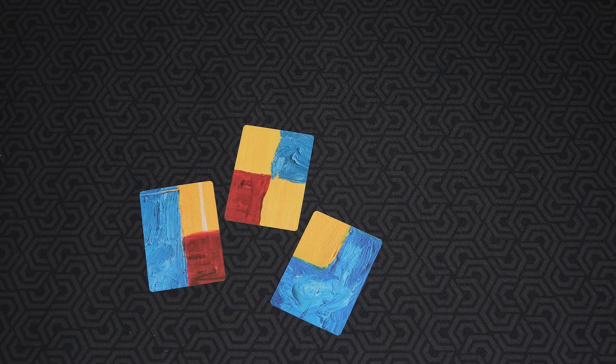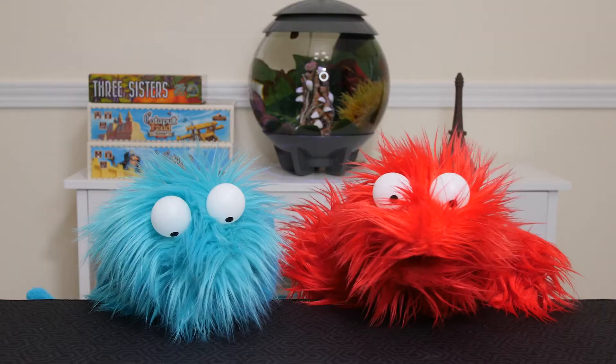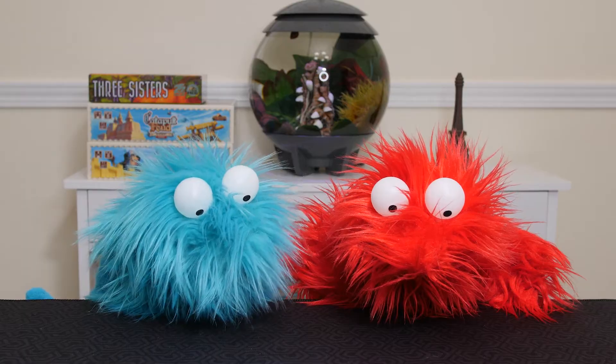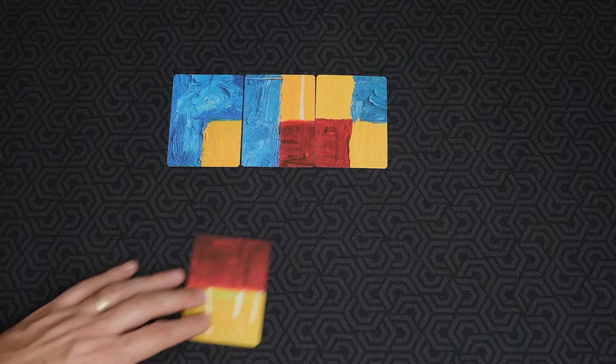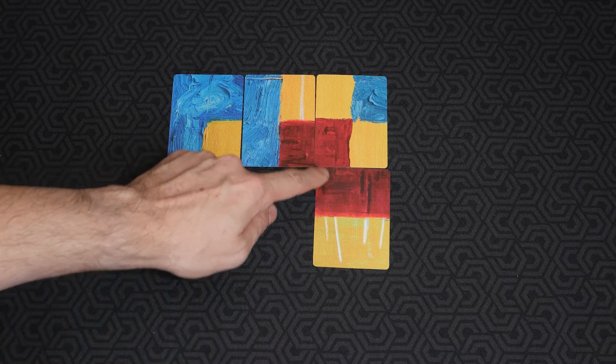The canvas cards are divided into four quadrants. Each quadrant is either blue, red, or yellow. When you place a card, a quadrant must be orthogonally adjacent to another quadrant. This will create color areas, which is important for scoring.